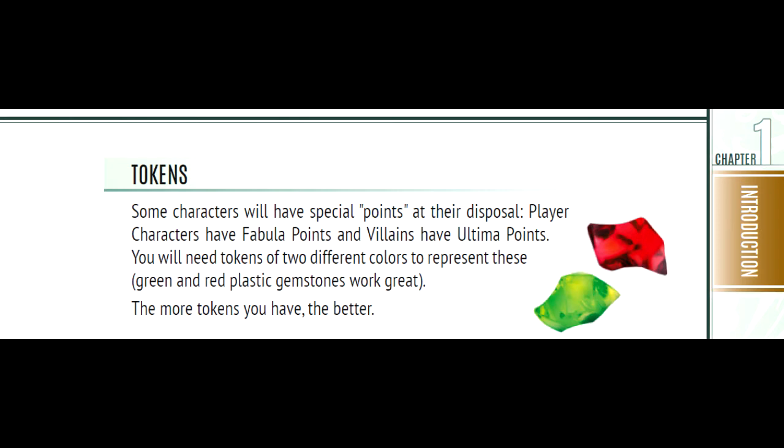Now let's talk about the players. As a player you have certain responsibilities when playing this RPG. First, you need to read this book — at least the introduction, the game rules, the world creation, group creation and character creation sections — and avoid the bestiary because it could contain spoilers. You also need to bring your tools to the table: pencils, erasers and such. You create the game world with the other players and the game master, and you choose an archetype for your group. We are going to talk more about each of these aspects in future parts of this review.